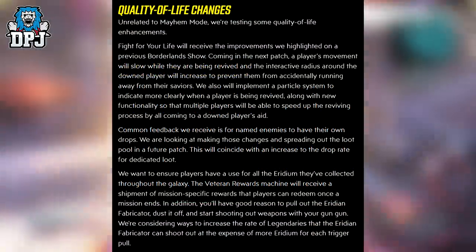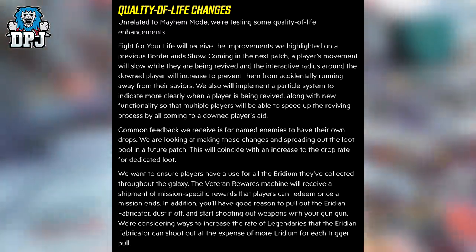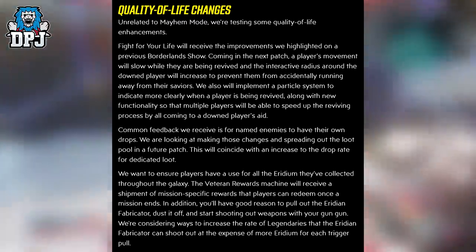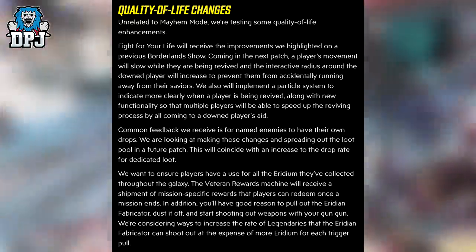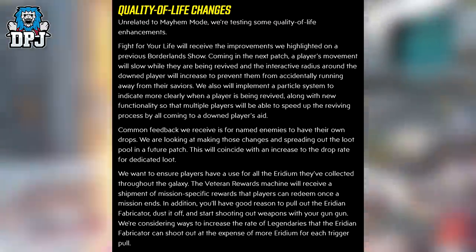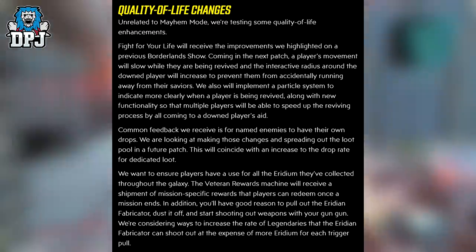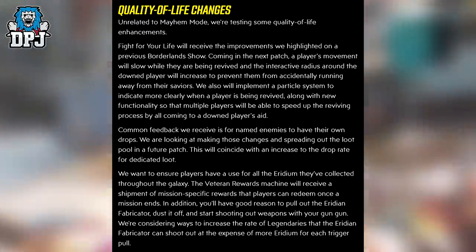On quality of life changes, unrelated to Mayhem mod, we're testing some quality of life enhancements. Fight for Your Life will receive improvements. Coming in the next patch, a player's movement will slow while they are being revived and the interactive radius around a downed player will increase to prevent them from accidentally running away from their saviours. We will also implement a particle system to indicate more clearly when a player is being revived, along with new functionality that allows multiple players to speed up the reviving process by all coming to a downed player's aid.